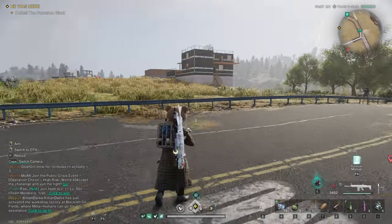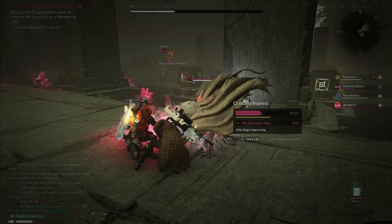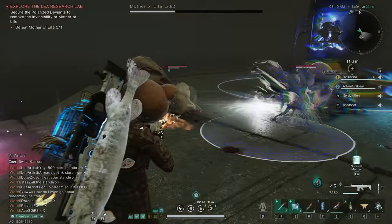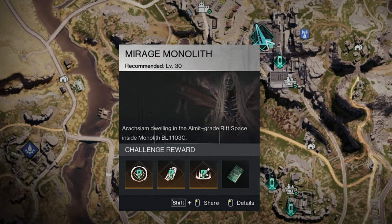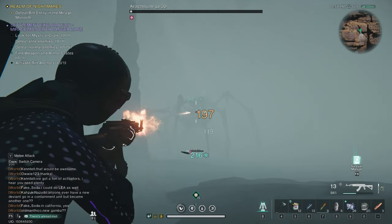This is an amazing ability to have when you're doing hard dungeons like Leia. It helps with crowd control and gives you the time you need, potentially turning a wipe into a save. You earn the Dreamcatcher Deviant by going to the Mirage Monolith and defeating Araxium.